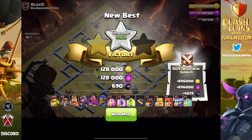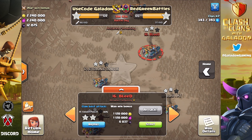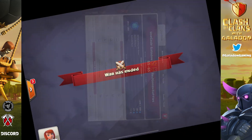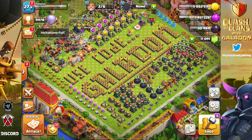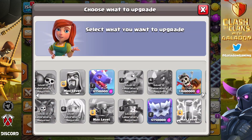We pick up one additional star for the clan and pop on over to see that we are now tied with the other clan - there it is, 65-65. Going to percentages, as this war counted down we were ahead by less than one percent. So when we came back to the results of the war... fine, maybe two stars don't always win wars, but sometimes they can help out.